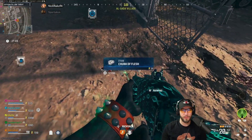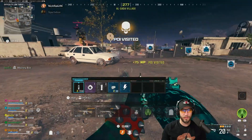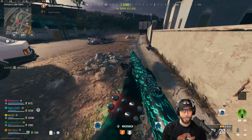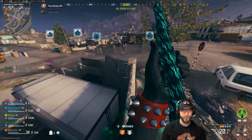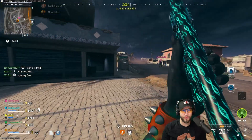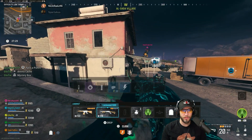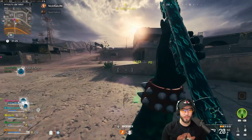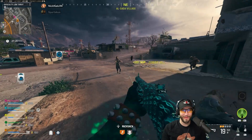Have you picked up any ether tools? They look like little wrenches. Pick them up because they upgrade your gun from white to green, blue, or purple — but when you exfil it resets to white. Pack-a-punching does something similar but ether tools just ups your stats. Pack-a-punching is better though.